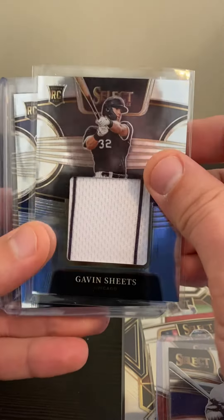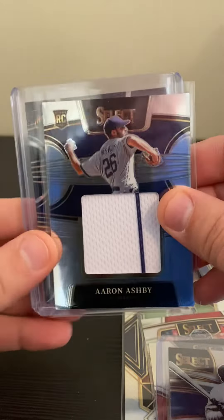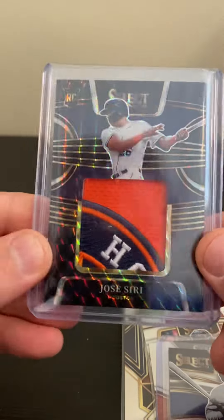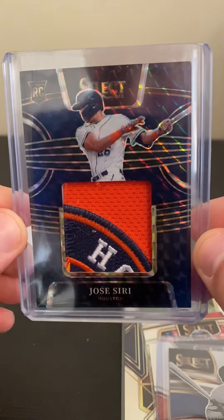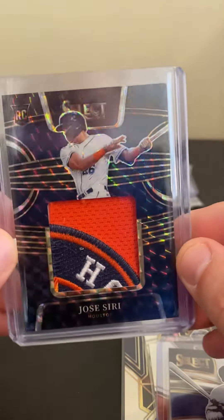Then we had three jumbo patches — this Gavin Sheets, pretty nice, Aaron Ashby — and then lastly the big prize was this 1 of 1 Jose Siri rookie jumbo swatch black prism.